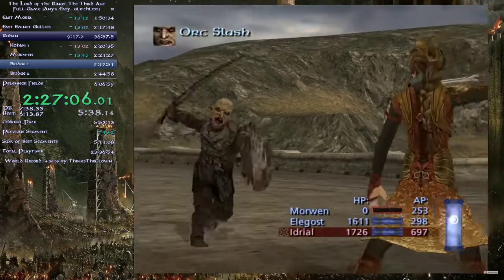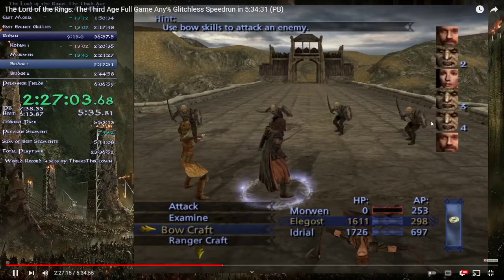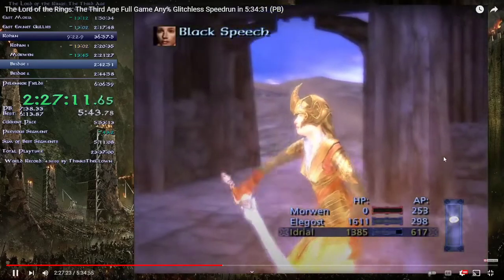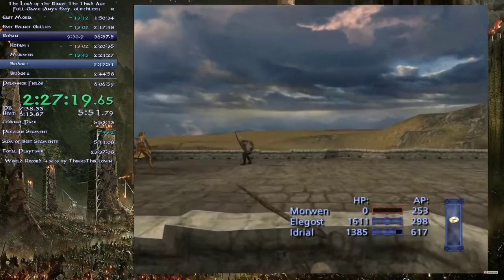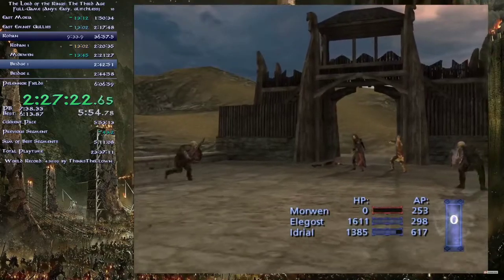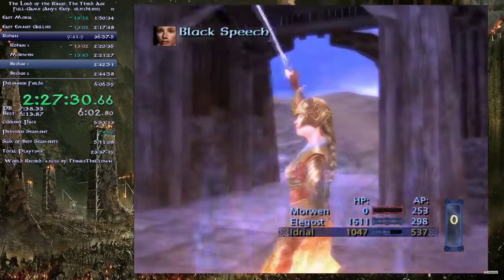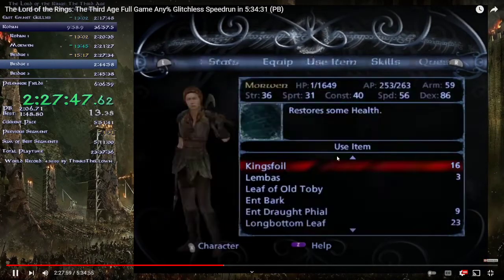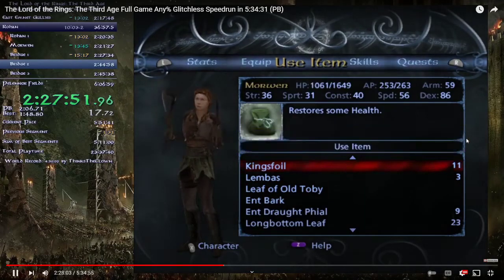For the first bridge fight, check the order — Idriel has a turn coming up so skip Elegost's turn to let her go. Morwen died because she's actually quite weak. Just use Black Speech, then two more enemies spawn with reinforcements climbing the bridge. Same strategy — Black Speech kills them. That's basically the theme for the whole bridge. After the fight make sure people have enough health to survive some hits.